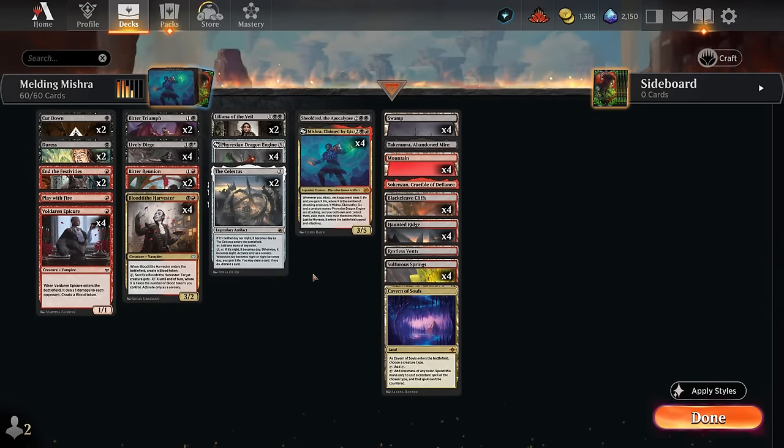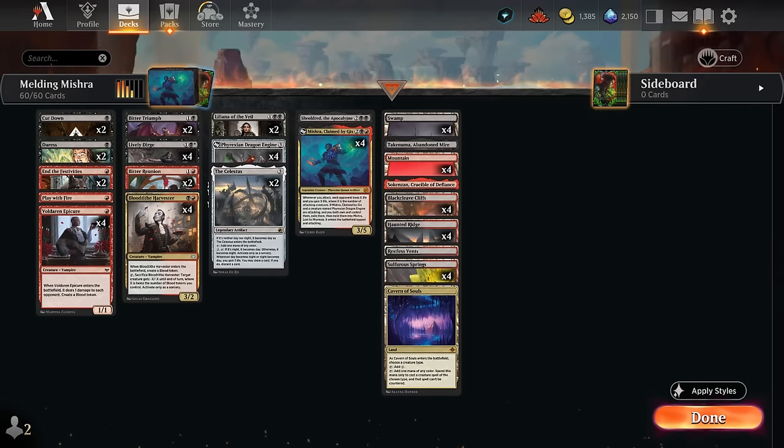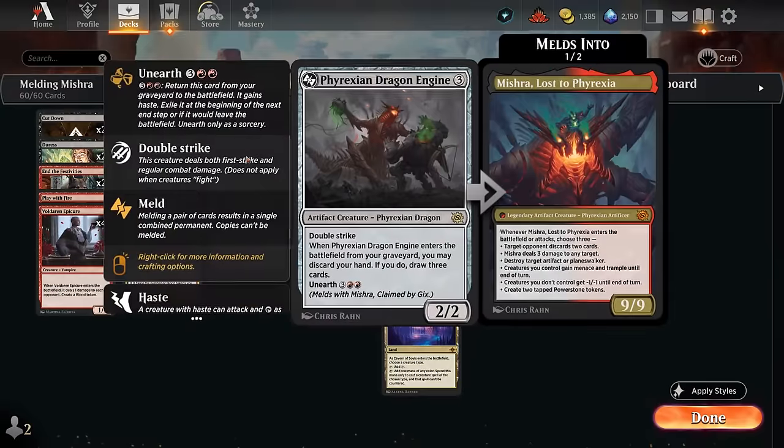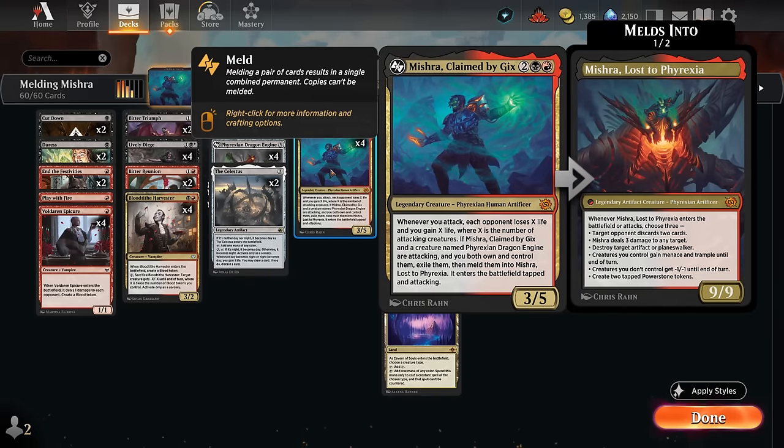Hello and welcome to another Standard Games video. Today we're going to try to meld Mishra in Standard once again, and with the addition of Lively Dirge from the Outlaws of Thunder Junction, this deck is more consistent than ever before. Our goal is to attack with both our Phyrexian Dragon Engine as well as Mishra Claimed by Gix to meld the two into Mishra Lost to Phyrexia, a 9/9.